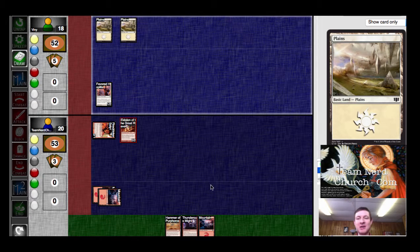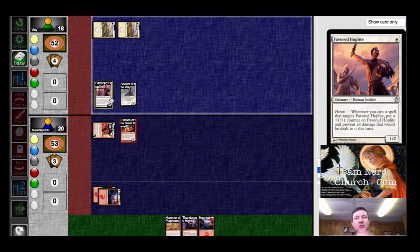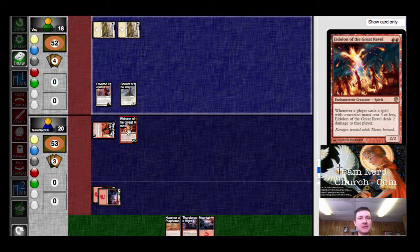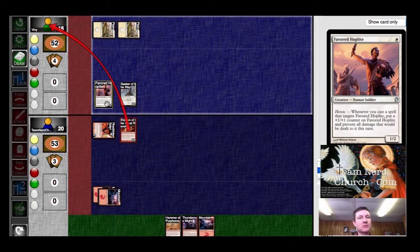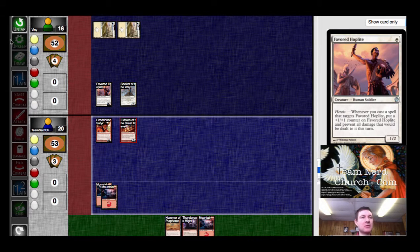These are both decks that just like to race past each other. Double white for Seeker of the Way. So he takes two off of that. And then he can't attack with his Favored Hoplite. If he would have played that post-combat, I would not have blocked.